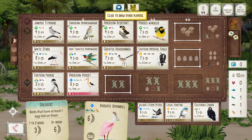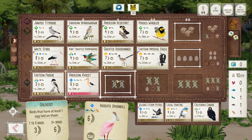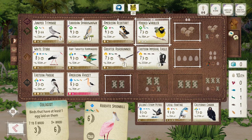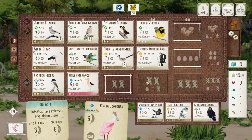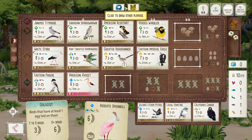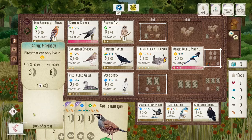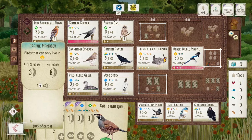Yeah, I think that was a good game. Obviously the Stork helped a lot, and then managed to find quite a few big point birds like the Wobbler, Roadrunner, and at the end the Imperial Eagle. I don't think that was game determining — I could have played the Spoon Bell and still won. I'm pretty happy with the game here. I hope you enjoy watching this. Thanks for watching, and I'll see you in the next one.